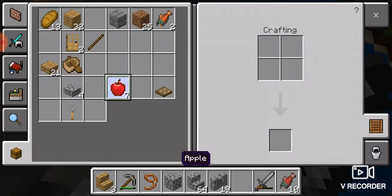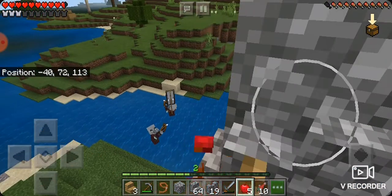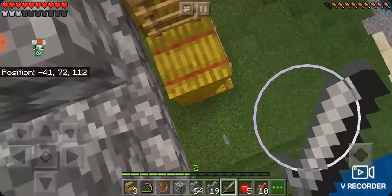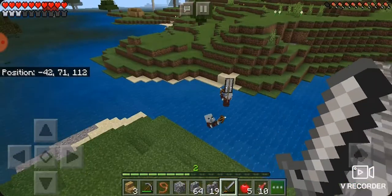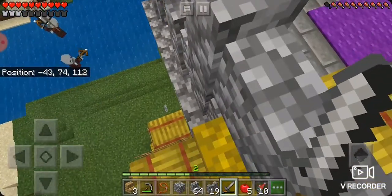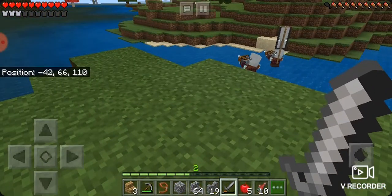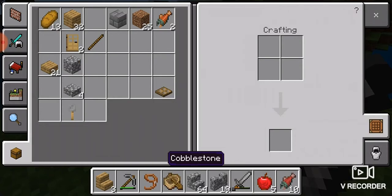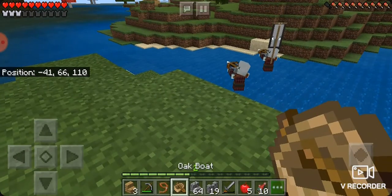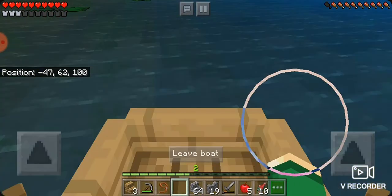I don't have anything to throw at them except maybe stone, but I don't think they'd like that. I can trap them in a boat, or I could use the boat myself to quickly get away — knowing that little Rapunzel is safe.